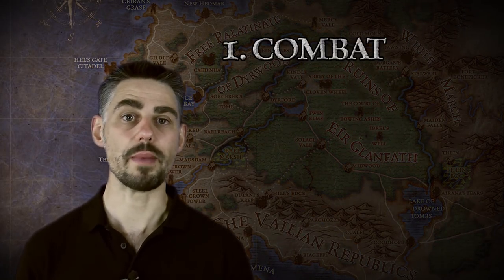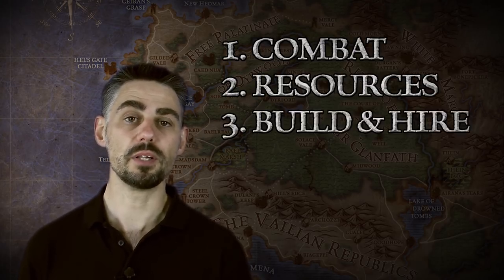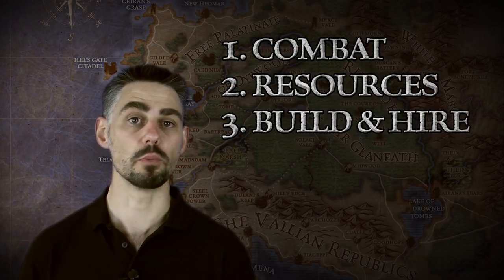Each player's turn is divided into five steps. Combat, where the player may go adventuring or attack another player. Draw resources, where resource counters are drawn out of the bag. Build and hire, where resources are spent to recruit troops, heroes and construct buildings.